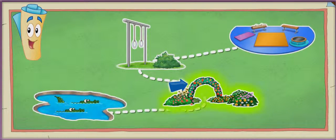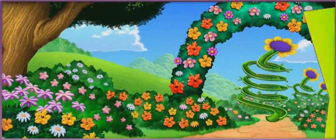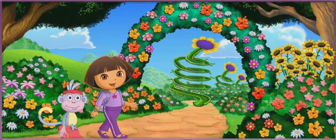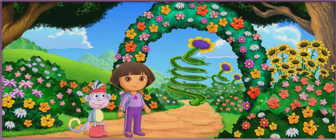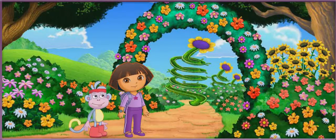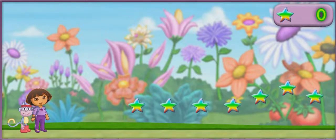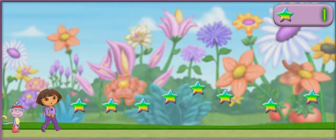Now we need to trampoline jump through the flowery garden. ¡Vámonos! We made it to the flowery garden! We need to trampoline jump through the flowery garden so we can find the rainbow ribbon for my ribbon dance at the big gymnastics show. Will you help us? Great! Look for rainbow stars — they'll help show us the way through the garden.